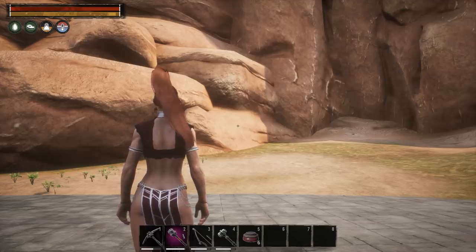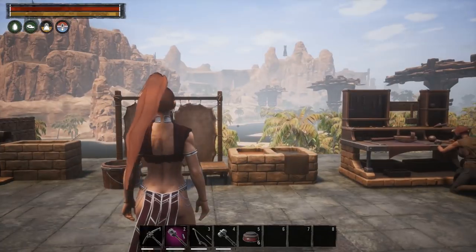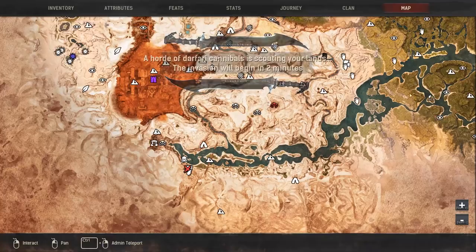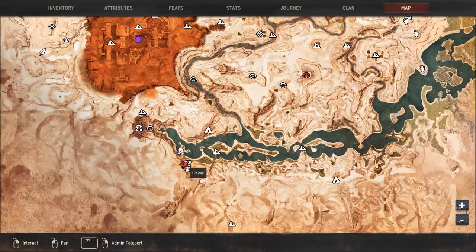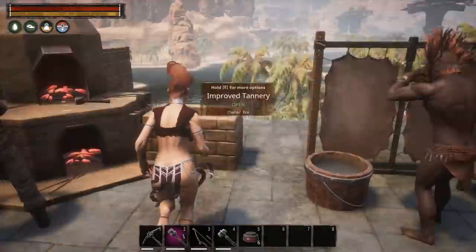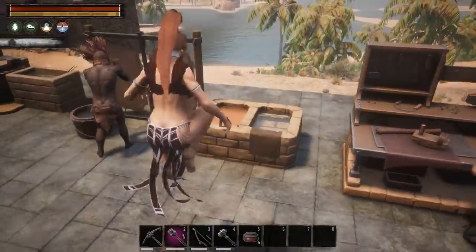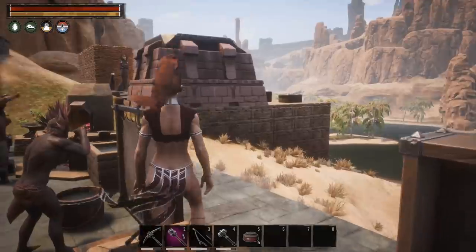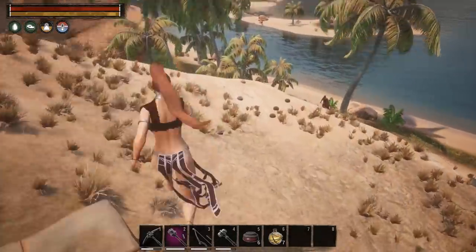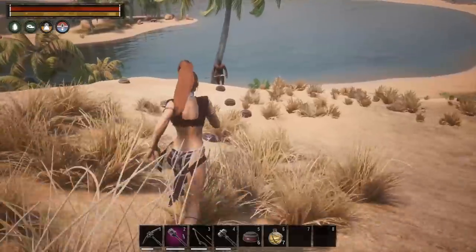Wait patiently for a purge to start. Once a purge starts, look on your map and see where it is. Look how convenient — we have a purge going on right here. We've got a two-minute countdown for the purge to happen and then some thralls are gonna show up.